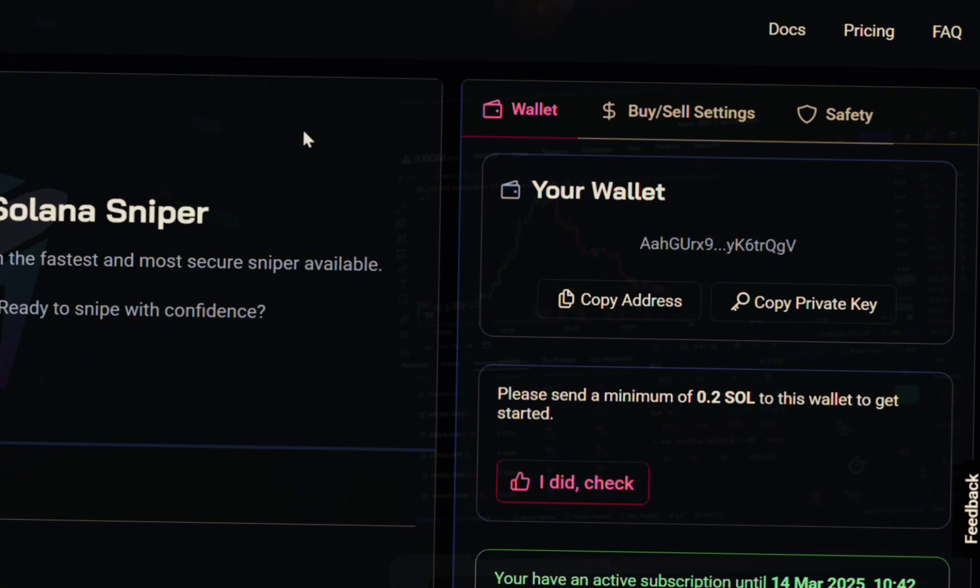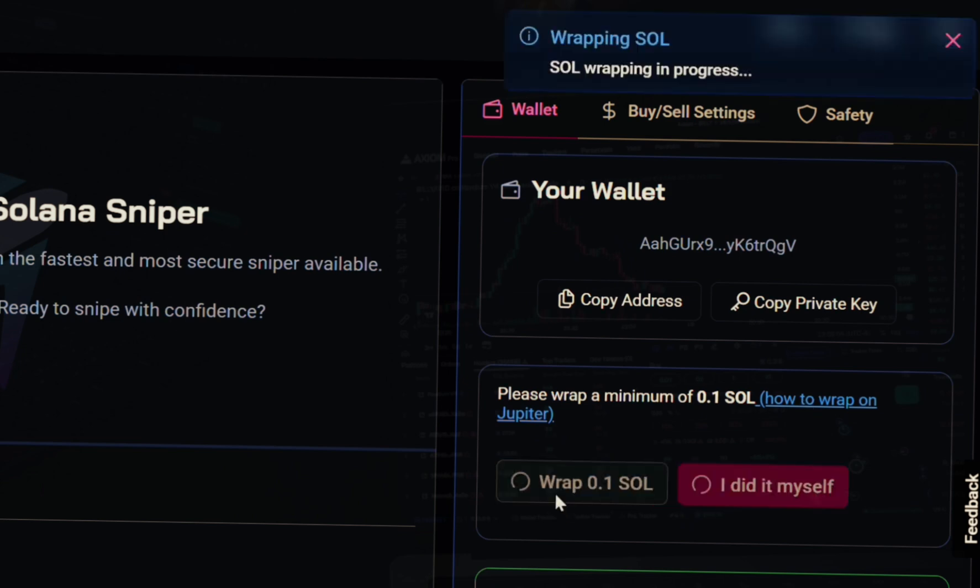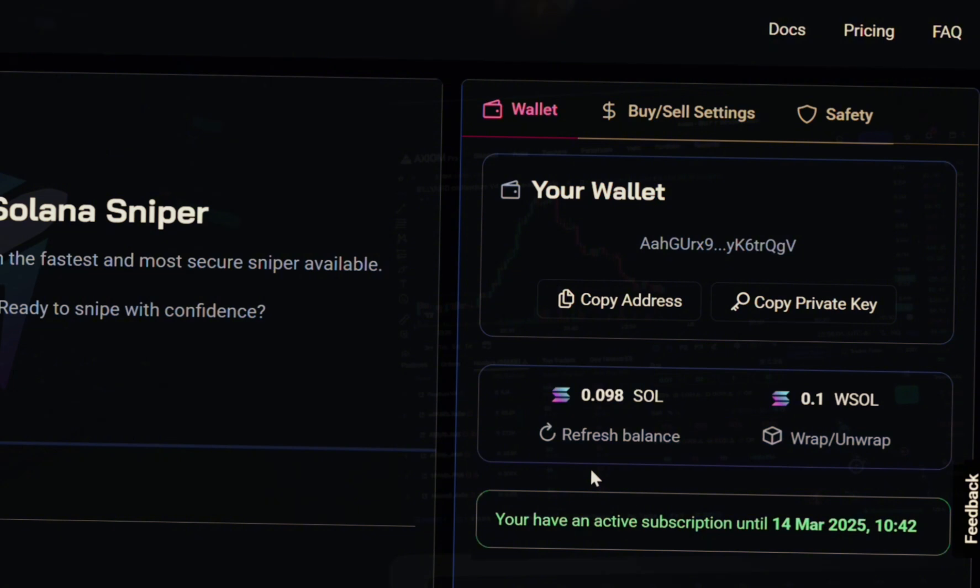Hit the refresh button on SoulSniper and you'll see Solana now in your account. You'll see two options — wrap 0.01 SOL or do it yourself. To get started with the automated sniping bot we have to wrap our SOL. Click 'Wrap SOL' and our SOL is now wrapped — you can see we have 0.01 WSOL. WSOL is used for trading while SOL itself is used for transaction fees.